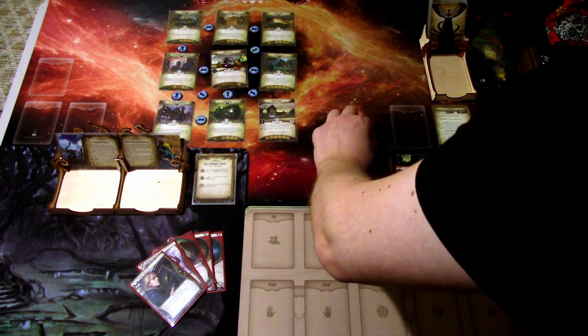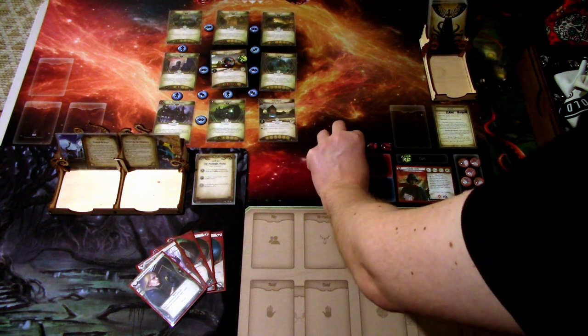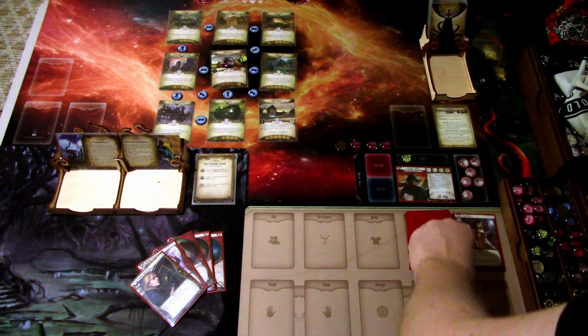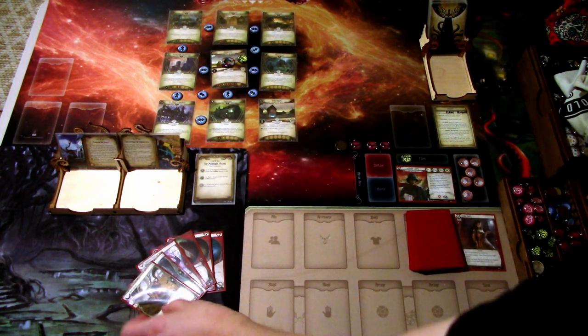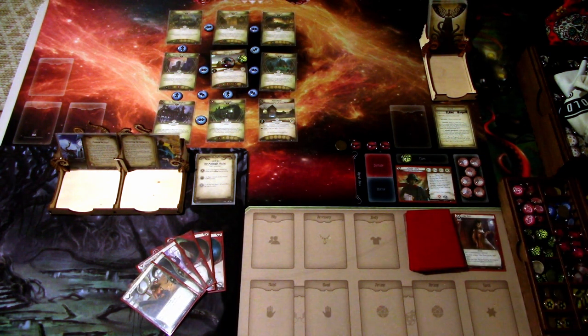This token is here just in case we get an extra action — it's Stella. We draw Overpower and gain a resource. That is that round. Let's go to the next round.